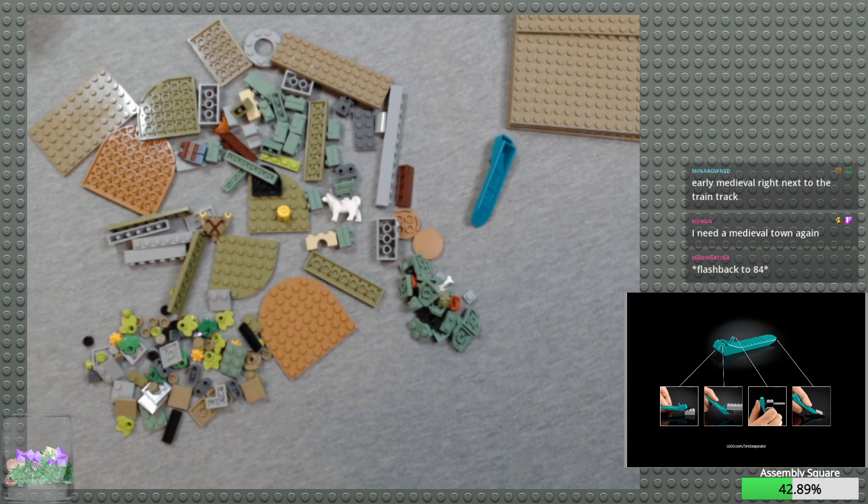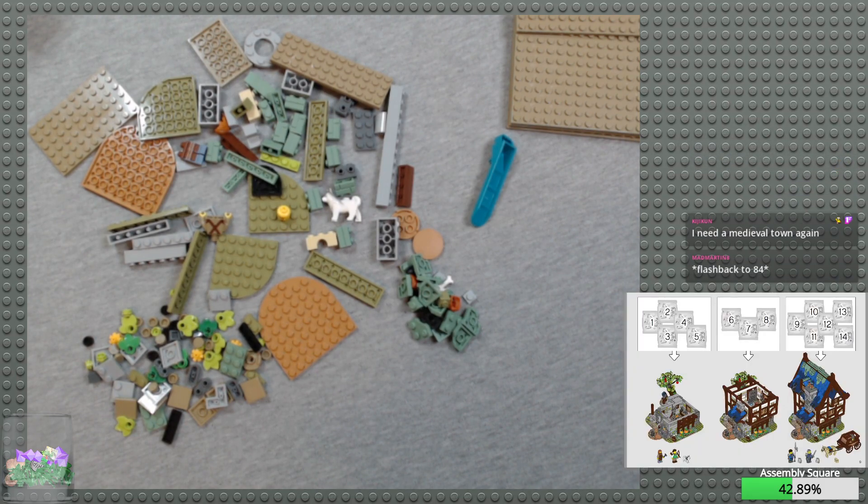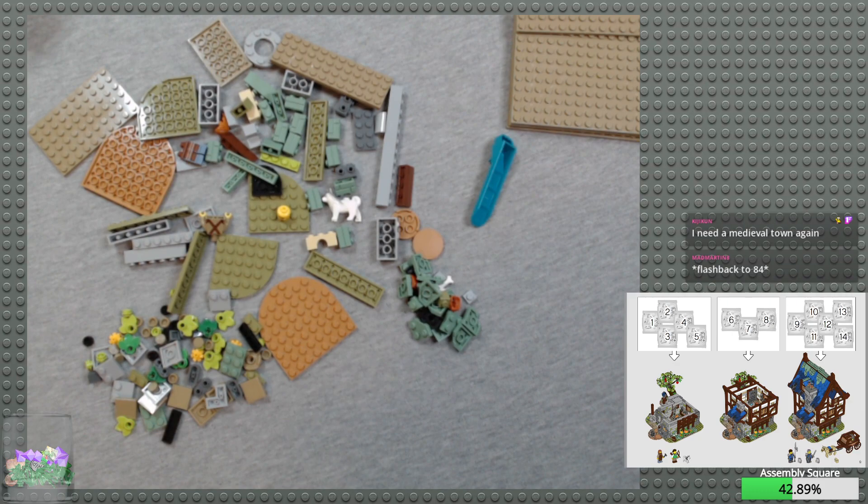They helpfully have a full page showing all the different uses for the brick separator, and there's even a link to the website. All right, 1, 2, 3, 4, 5 is the first level. 6, 7, 8 is the second level. 9, 10, 11, 12, 13, and 14 is the final portion. All right.